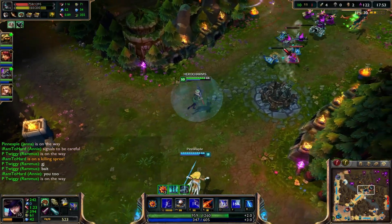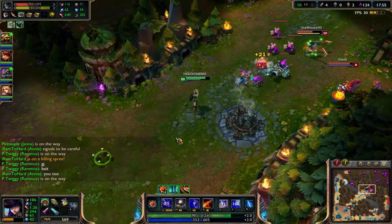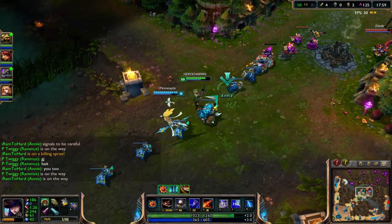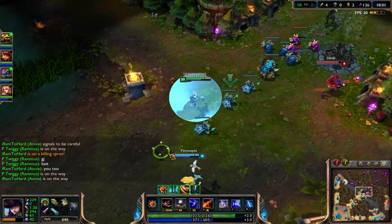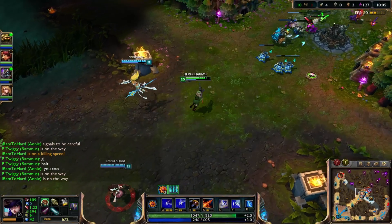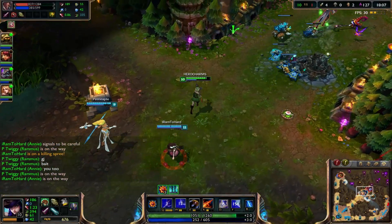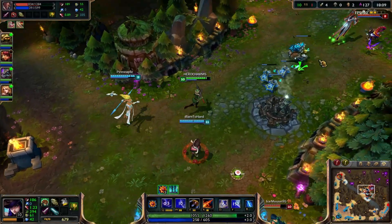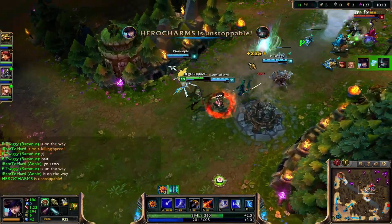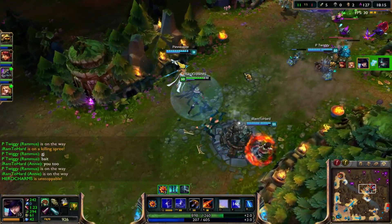That Akali's not very strong. That Q did 300 damage there — quite a bit. Just like that, Akali down.